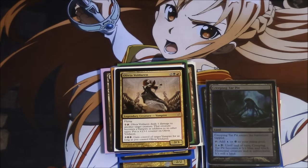I obviously have all the man lands and fast lands, multiple dozens of Olivia Voldaren including playsets of foil ones, and Huntmaster — again, how did I end up with nine of them? It's baffling. Anyway, that's it for now.